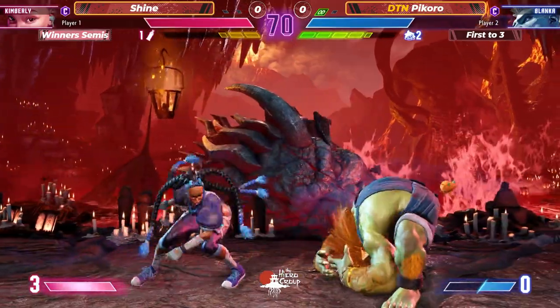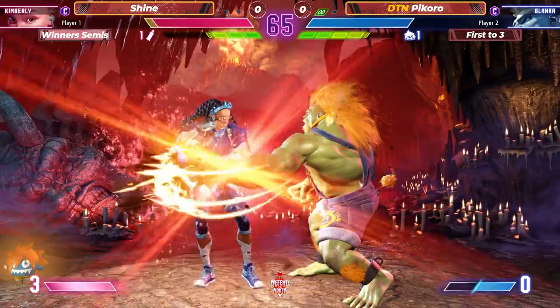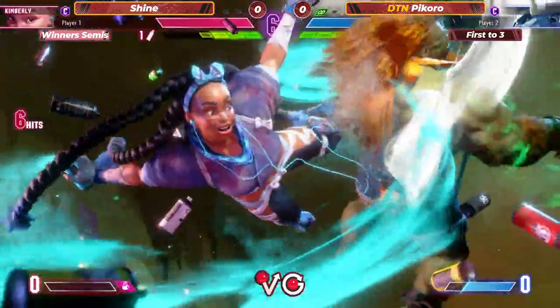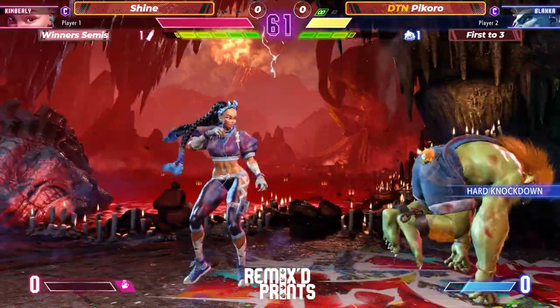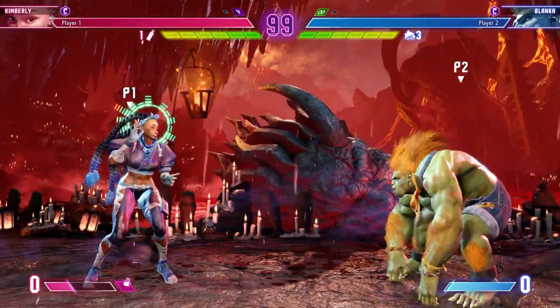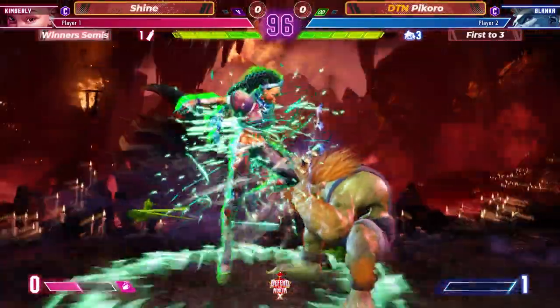Another throw — back center stage. You've got to abuse Blanca in the neutral right here just because you don't want him to get a chance to activate. Shine checking him with the buttons, going to go into the level three. We're going to get the passive buff and a level three knockdown to boot. Love it — in round two down one because you keep the buff for the next round.